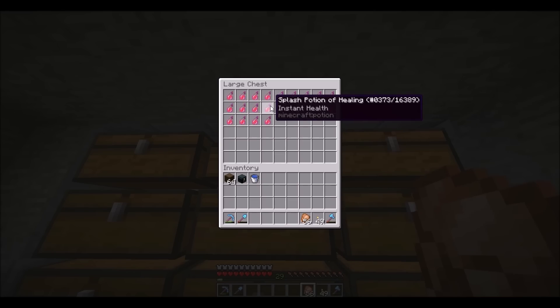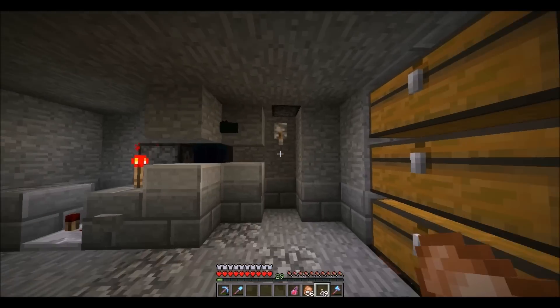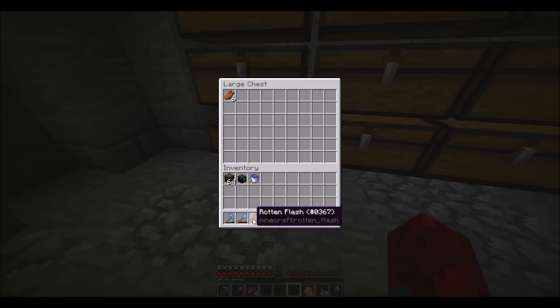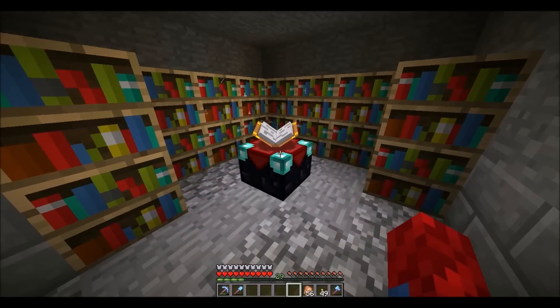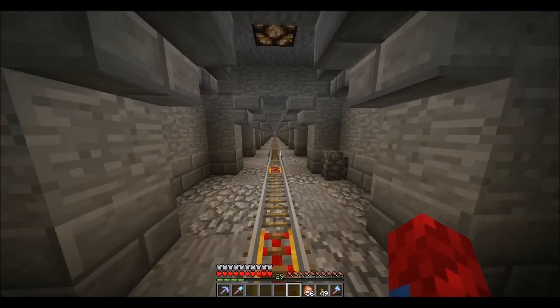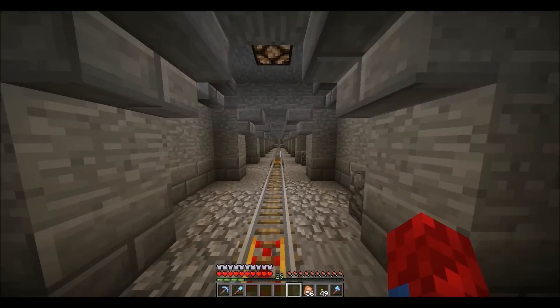A splash potion of healing kills them after their one hit — I should do it right now. Just like that, you just pick it up. Not too many things here — I have an enchantment table, an anvil, and an ender chest as well. Let's head back and I'll show you the other side of my base.